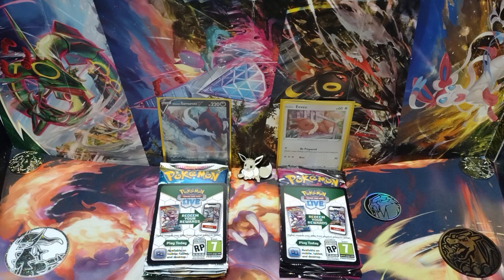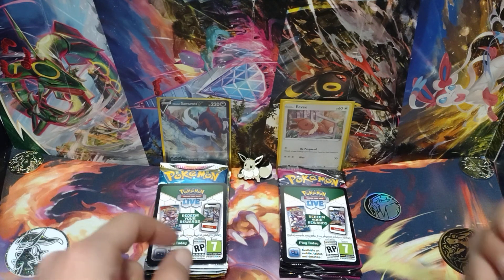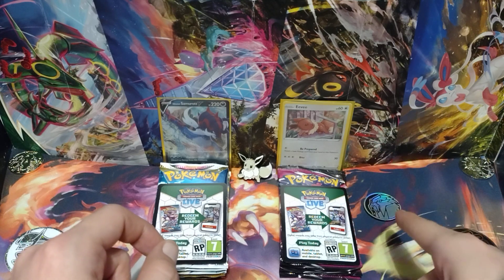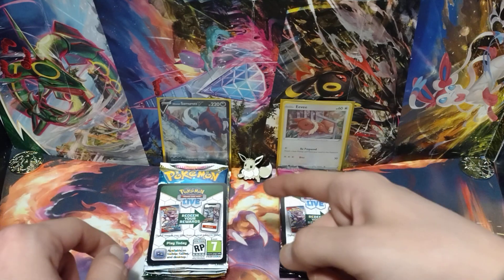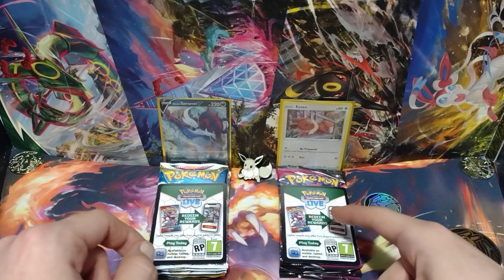And I'm back, everybody. This is everything you get inside the Hisuian Samurott V Divergent Powers Tin. This is everything you get inside the Eevee Fusion Strike Triple Pack Blister. It comes with this coin — the Triple Pack Blister. These coins on the side are here for good luck, so it's Radiant Eevee. They don't come in any of this, except for this coin with the Triple Pack Blister.